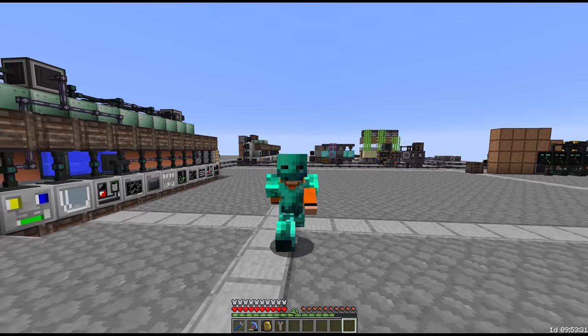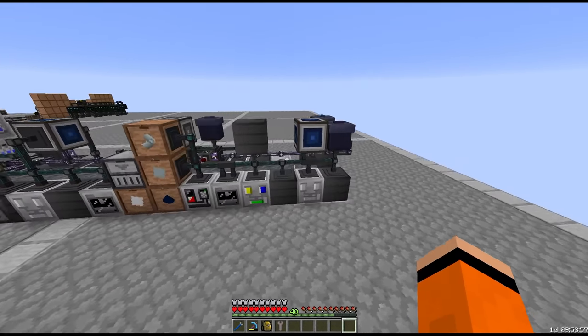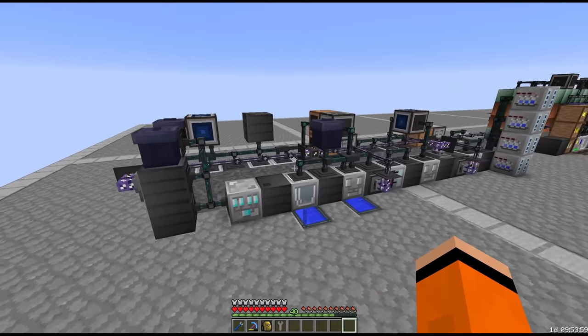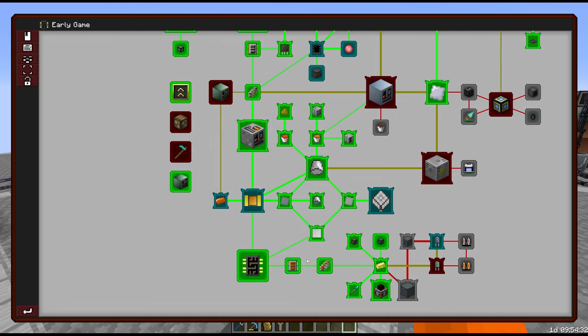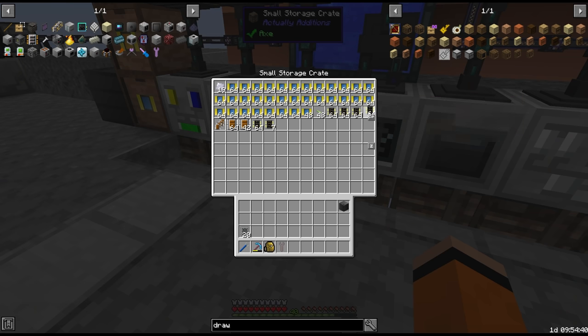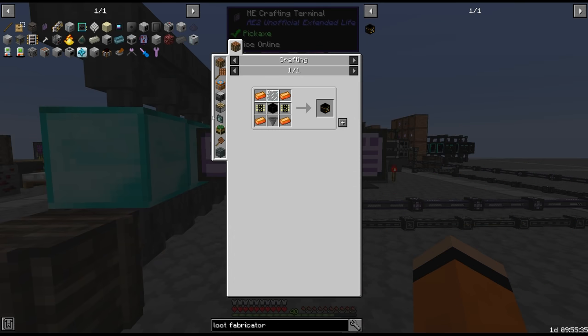Hello everyone and welcome back to NomiFactory. Last time we made polyethylene, PVC, and a bunch of other byproducts associated with this process. We used the plastic to unlock the cheaper circuits and we now have the cheapest tier 1 and the third tier 2 circuit. I've been doing a bit of crafting between episodes, and the fact that we now have all of those circuits to work with means that we can more easily craft these loot fabricators.